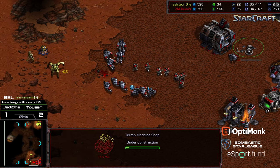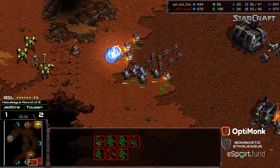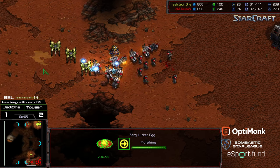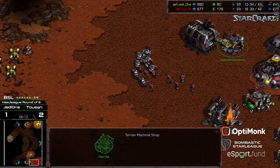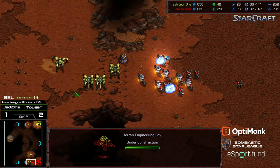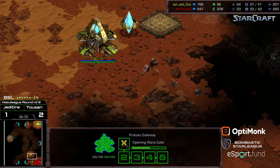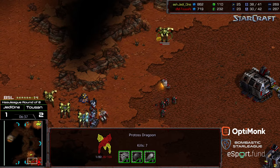Engineering bay being dropped. A bunch of marines off the line, but keep in mind these dragoons do have range now. Tucson is losing some mining time but is currently ahead in the worker lead. Dragoons trying to peck away, having trouble between the artifact and the natural. Tucson engaging with SCVs, marines pushing dragoons back. Worker count still dead even. A siege tank being produced. Probes still trying to work on that engineering bay. Four dragoons at the natural expansion.